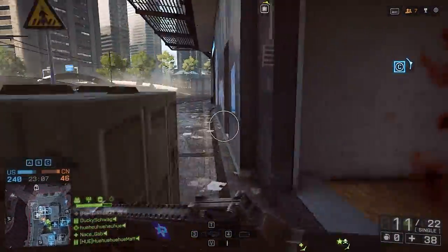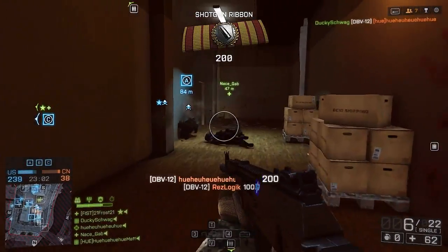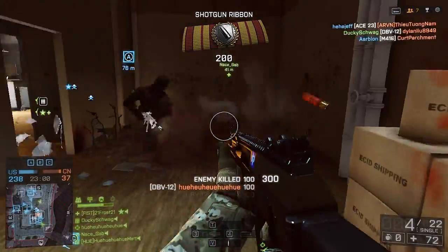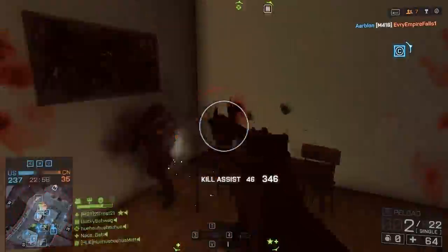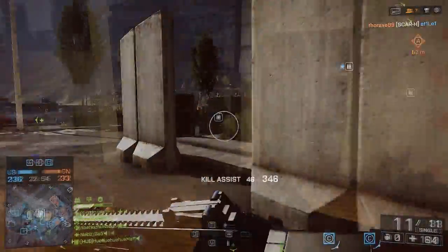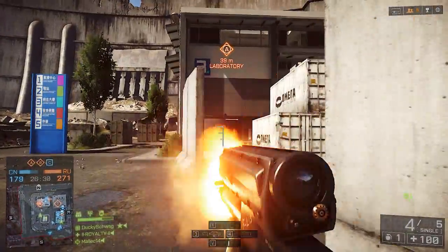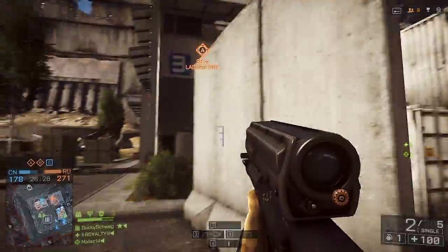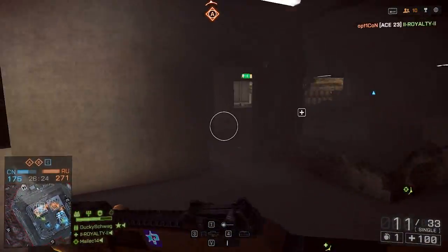Domination is probably my favorite, and the reason I prefer it over TDM is that TDM is kind of carelessly boring. Domination has a little bit of objective roleplay, and above all, it lets you know where they're spawning. If they're taking an objective, you know where to flock to pick up that extra unsuspecting person. Here's what I was talking about with clearing out the windows and the doorway — now I've got full advantage to run up in here.